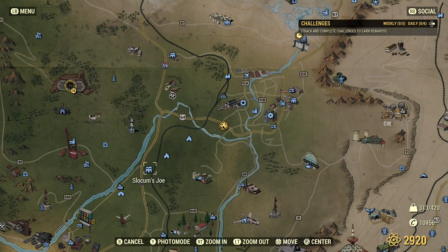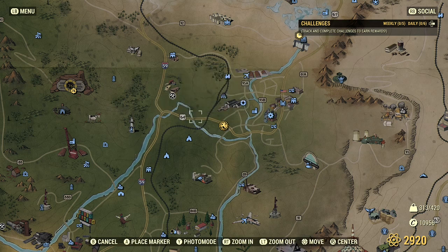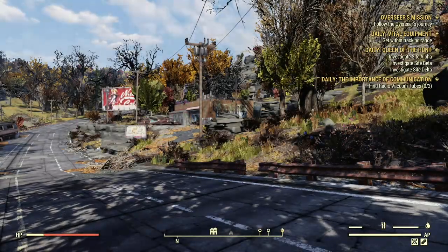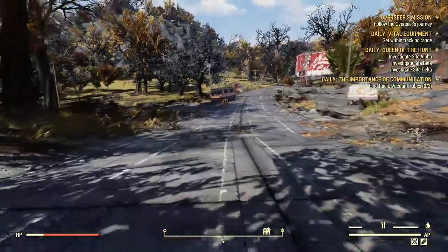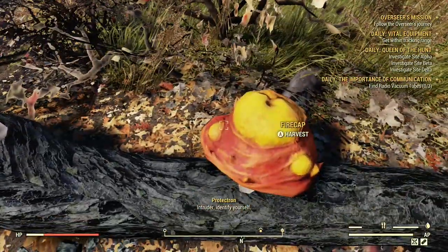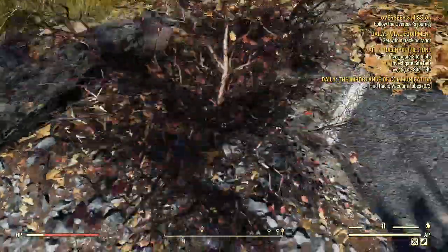The first place that I go to is Silcum Joe's. Come all the way around here and you'll be able to get a bunch of Fire Caps. You can also get Starlight Berries. The very first place you want to go is over here by the bus — you can get one to three of them on this log right here.